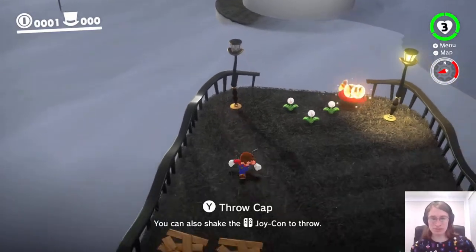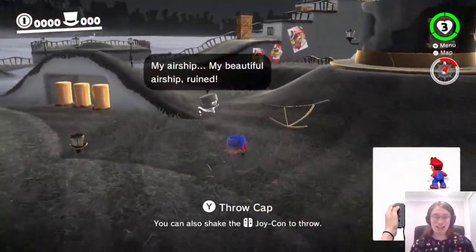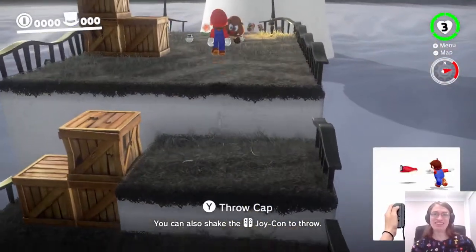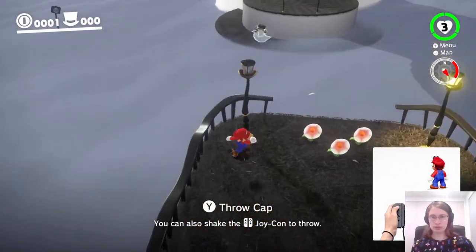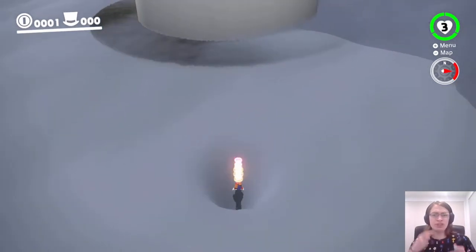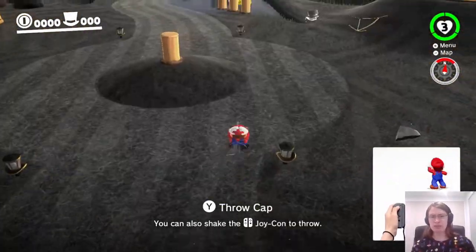I think you need to throw Cappy with pretty much perfect timing. Once we get inside Top Hat Tower, that's another checkpoint, so we don't have to do any of this again once we pull it off. So I'm gonna throw Cappy like this and then over here. If you throw her like that she's already gone off the edge too far, and that counts as a bounce rather than a vault. We need a vault, otherwise we won't have enough momentum.